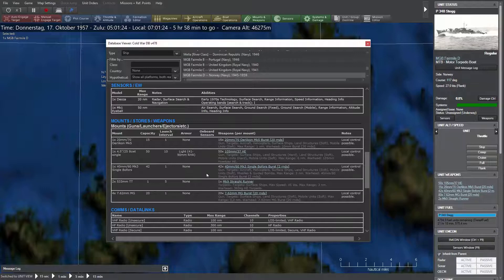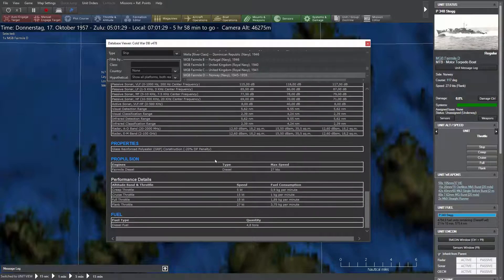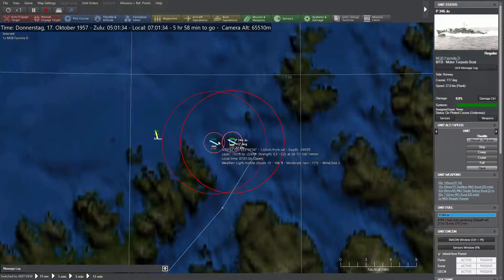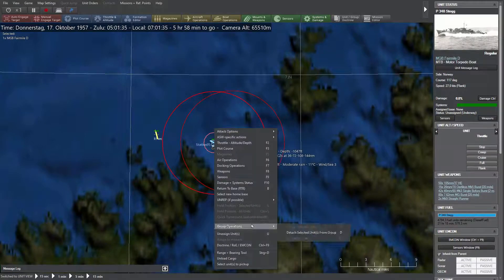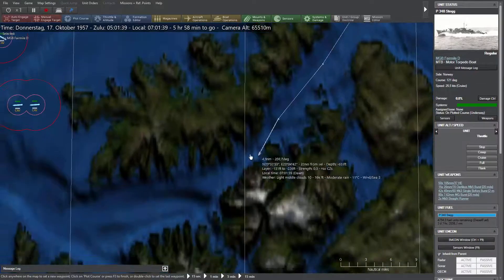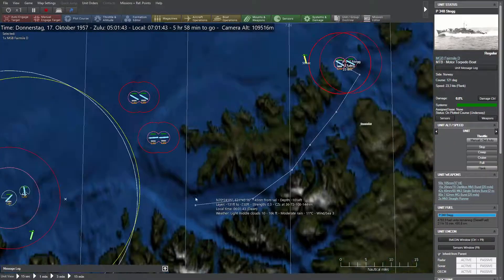The torpedoes of this time are straight runners, not much to do there. How fast are they? 27 knots — not fast.